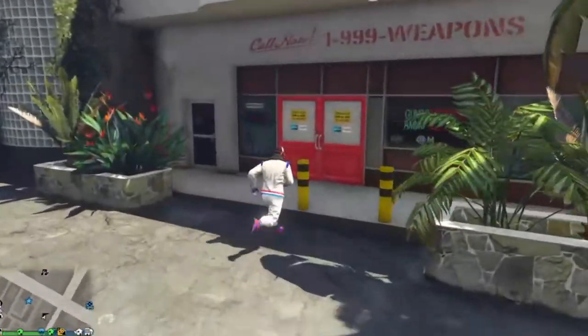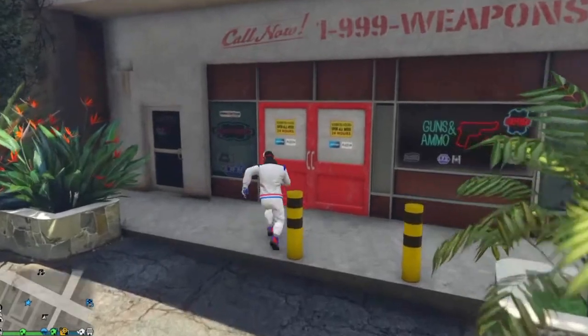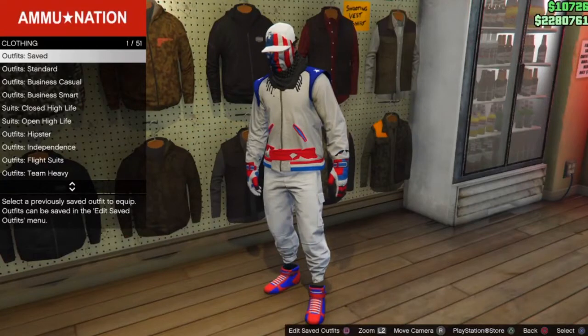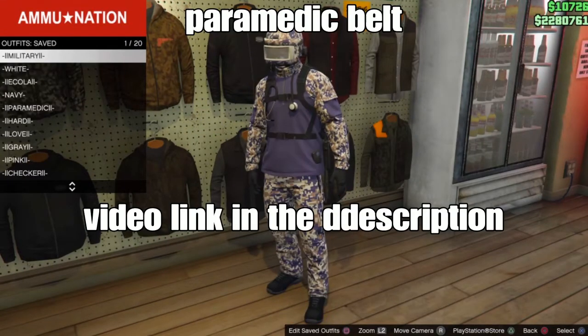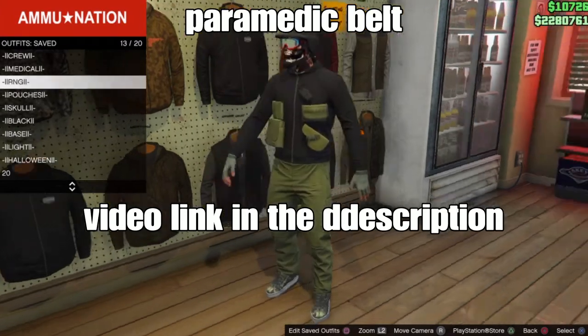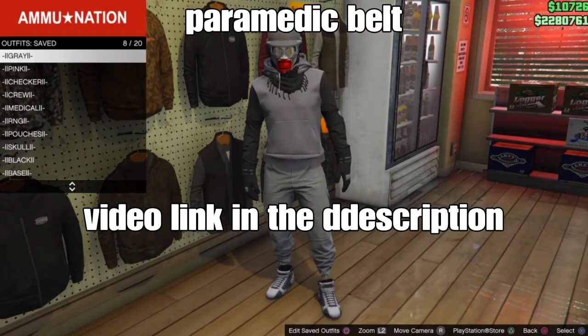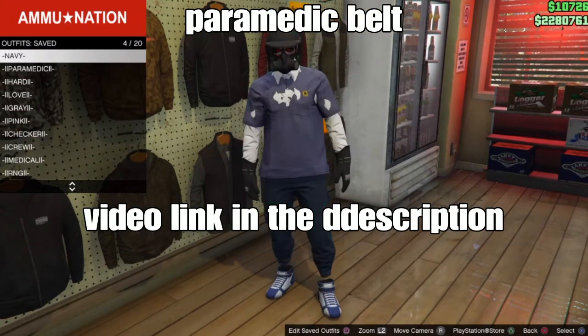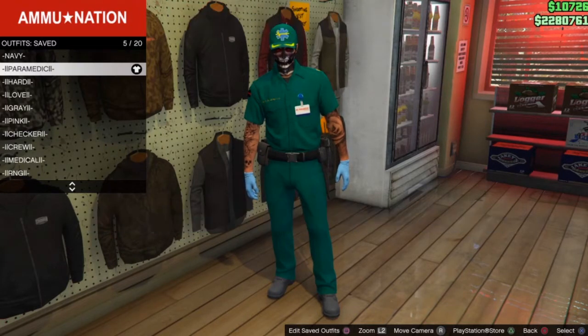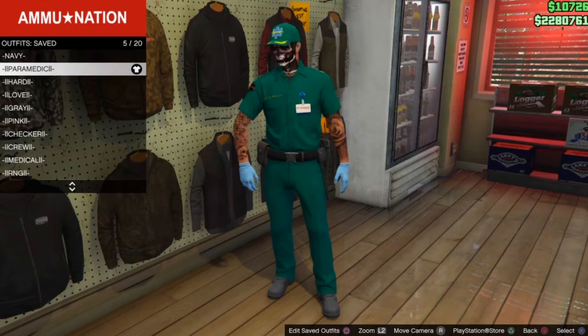Head into the gun store or clone store. You can use any type of belt of your choice — it's hard to find a belt that matches your outfit, but for me I'm going to use the paramedic belt. I'll link a video on how to get that below. Select the belt of your choice and back out.